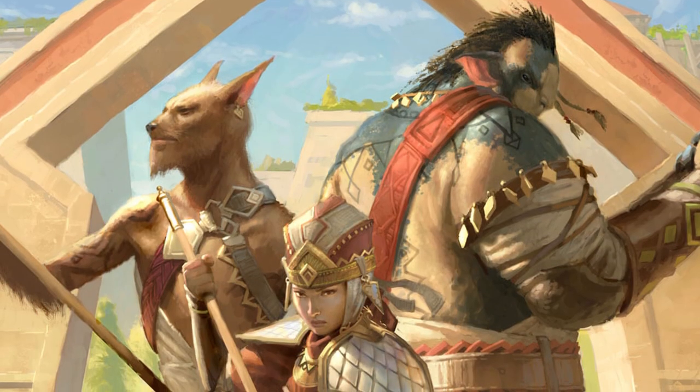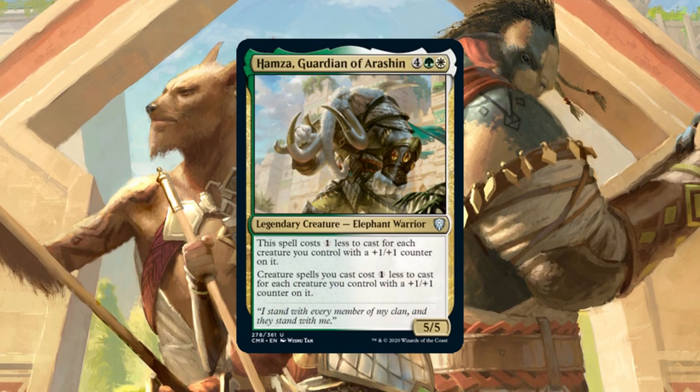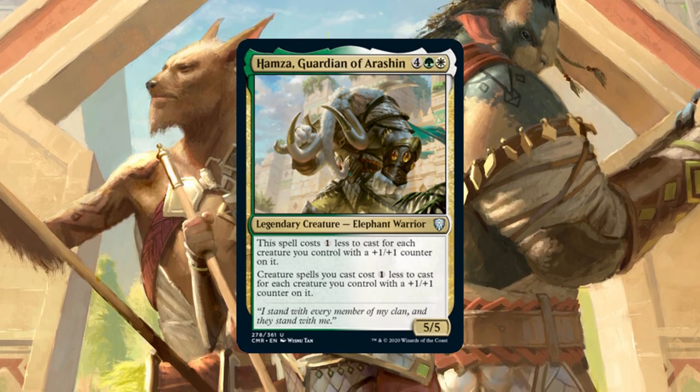How's it going, everybody? My name is Josh from Elder Drunken Highlander, and this is our deck tech video for Elephantate Combo, a high-powered green-white artifact storm deck that I bet you can't say five times fast.